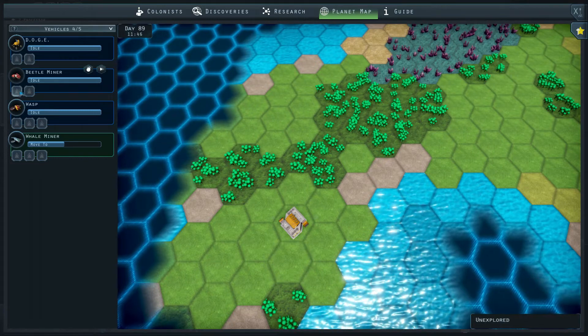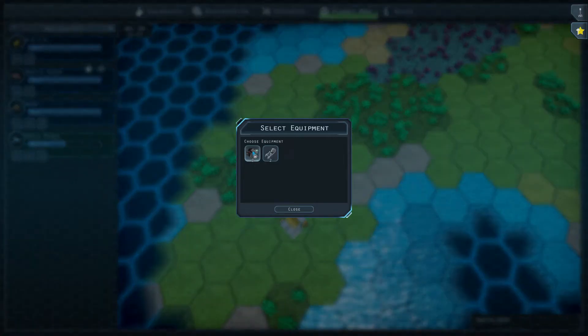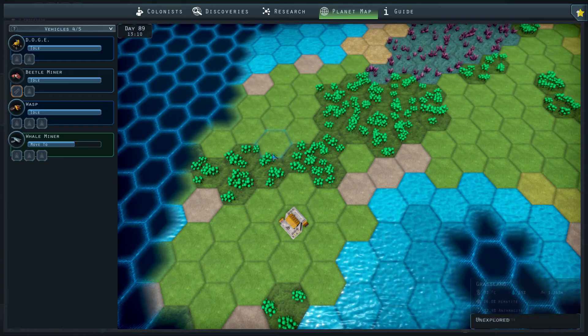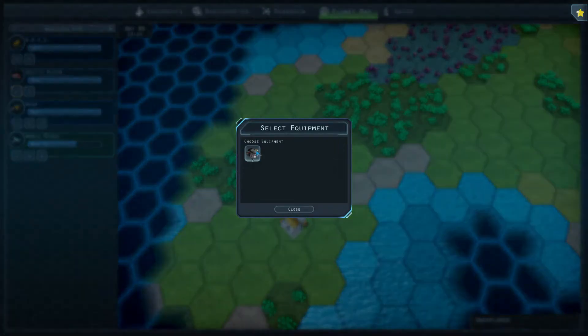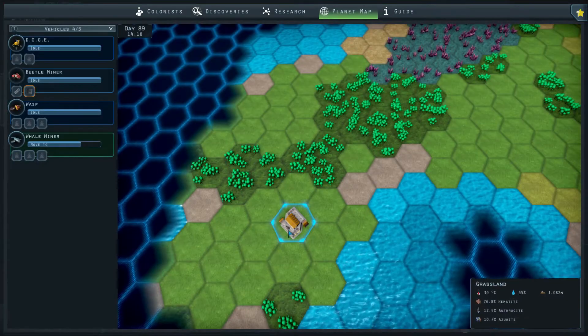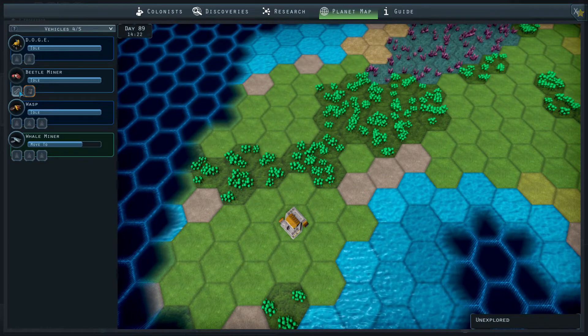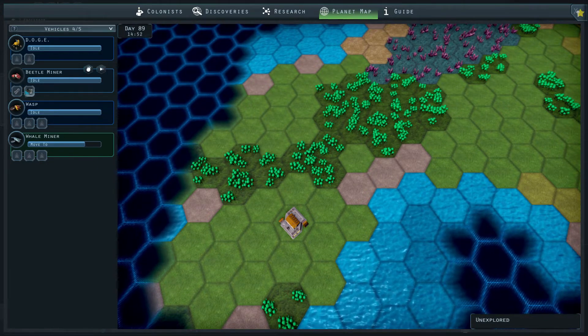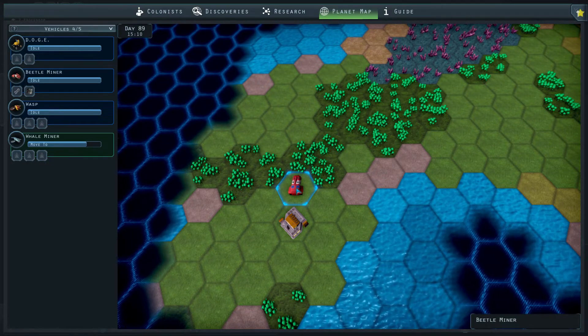Okay, we're going to dock you. There we go, and then we can go in here. Improved engine — movement speed plus 50. That would be handy because man, they move slowly, these miners. And improved mining lasers — 10%. We don't have a better one, so I think we're just going to give it this one and then give it an improved engine. You can stack the laser — that's good to know. So that is installed, and now we're just waiting for this to be installed. Let's just deploy it again.